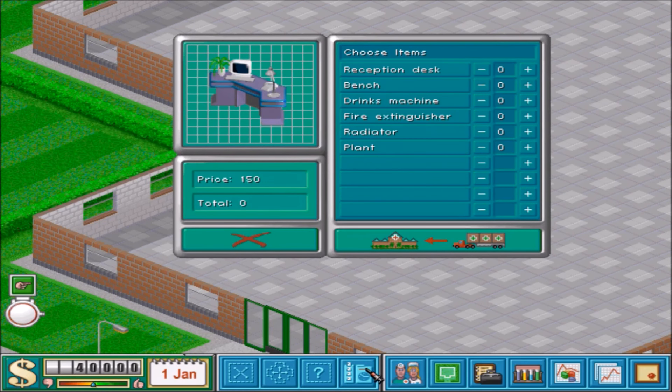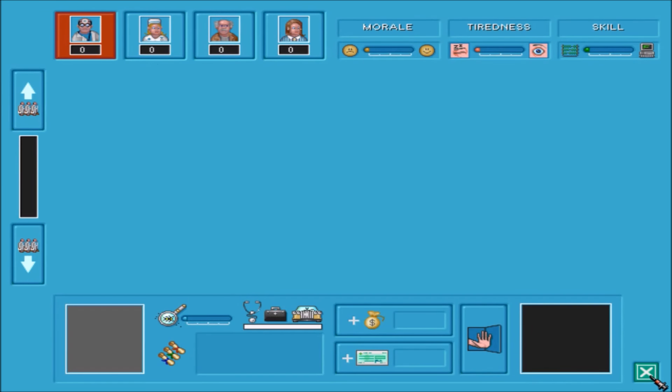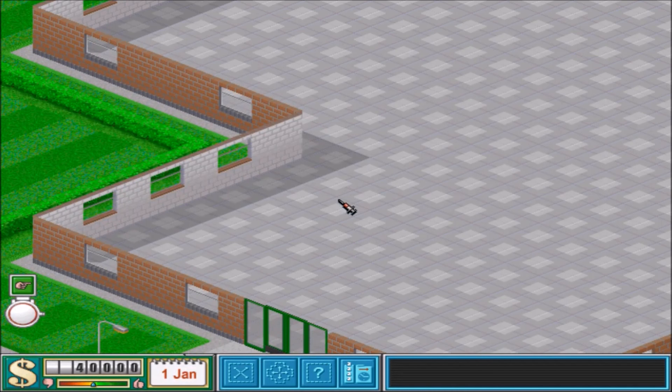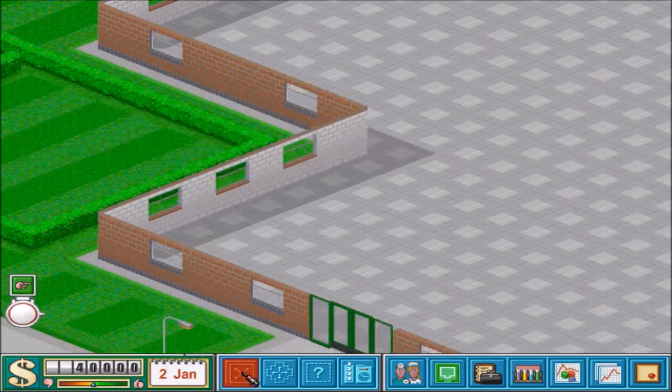So you go game speed set to slowest, which is nice. So the first thing you need — this is all the things that you can click. No one ever clicks this button, don't even know what it actually does. Edit rooms and items — no one ever clicks it. This is the desk. This is how you hire people, and this is how you sack people.